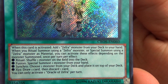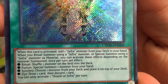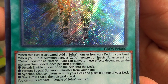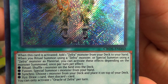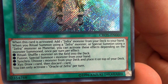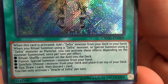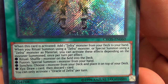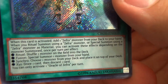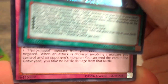A secret rare — Oracle of Sephry. Nice. When this card is activated, add one Sephry monster from your deck to your hand. When you ritual summon or special summon using a Sephry monster as material, you can activate these effects once per turn: ritual — shuffle one monster on the field into the deck; fusion — special summon one monster from your hand; synchro — choose one monster from the deck and place it on top of your deck; XYZ — draw one card, then discard one card. You can only activate one Oracle of Sephry per turn.